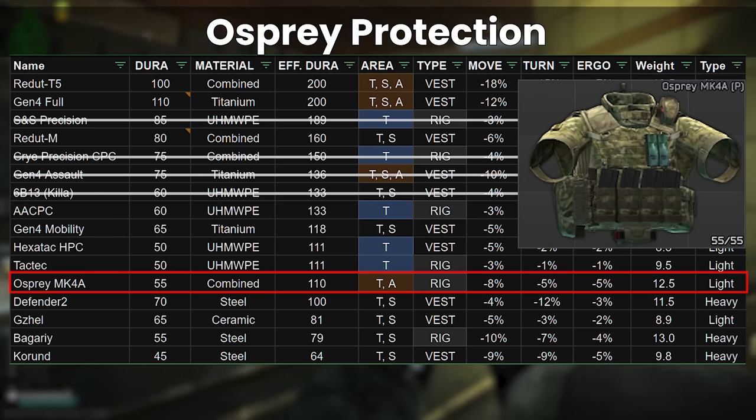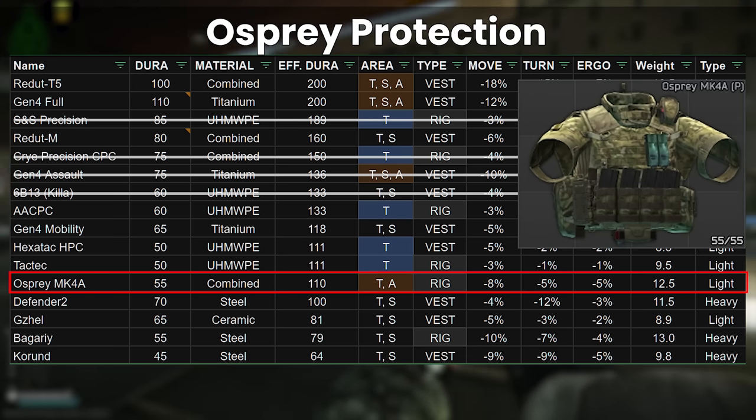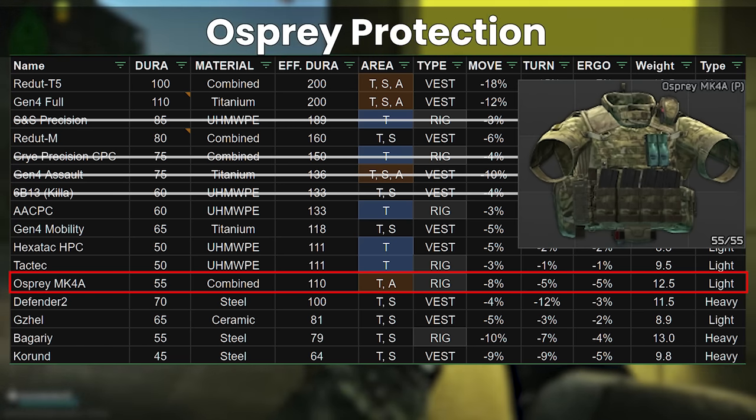The arms thing will always put me off though, as if you get shot there it takes away durability from your thorax too by implication, as the hit points of the armor are shared across all hitboxes.